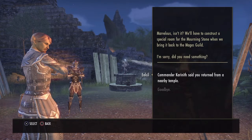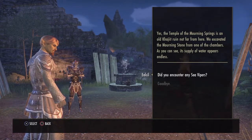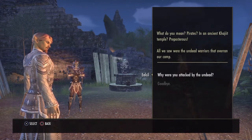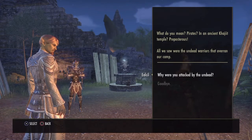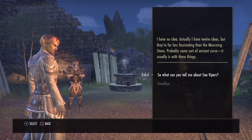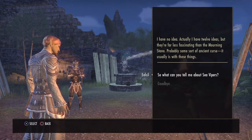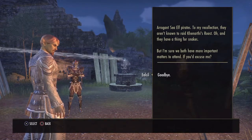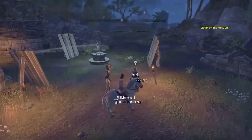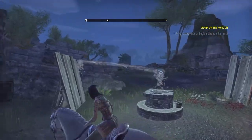Do you need something? Commander Karaneth said you returned from a nearby temple. Yes — the Temple of the Morning Springs is an old Khajiit ruin not far from here. We excavated the Morning Stone from one of the chambers; its supply of water appears endless. Did you encounter any sea vipers? Pirates in an ancient Khajiit temple? Preposterous! All we saw were undead warriors that overran our camp. They have a thing for snakes. Not sure in what way he meant that, but we're just taking all that as fact for now.